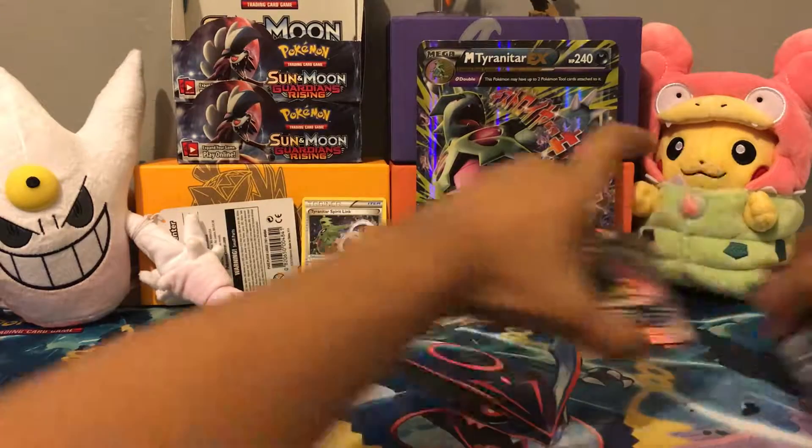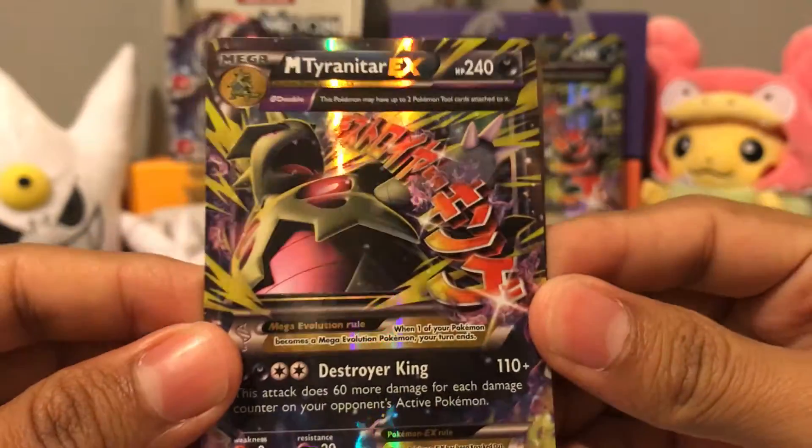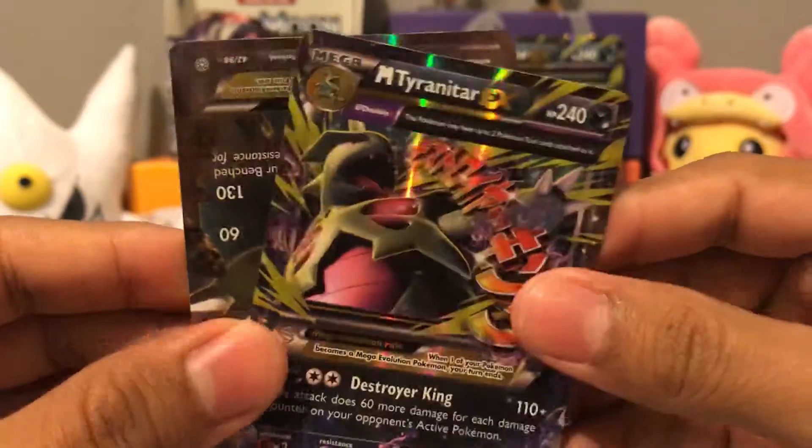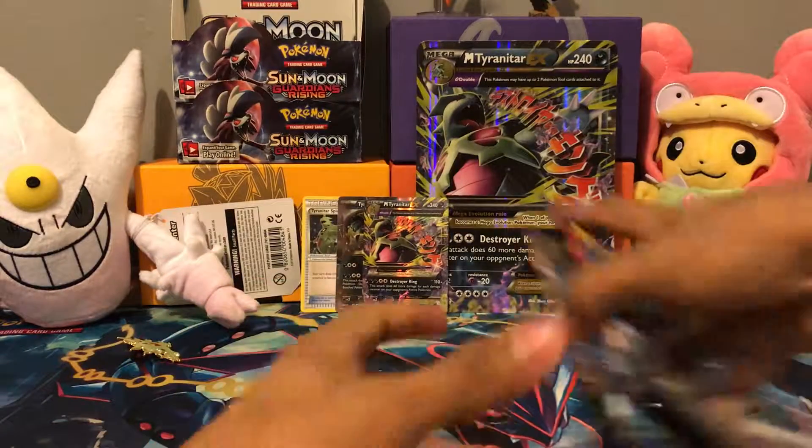And then it comes with the two other promos, standard size — regular Tyranitar EX and Mega Tyranitar EX. You guys know what I mean. He's always been a badass Pokemon.